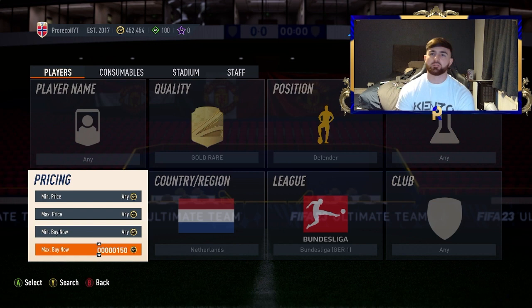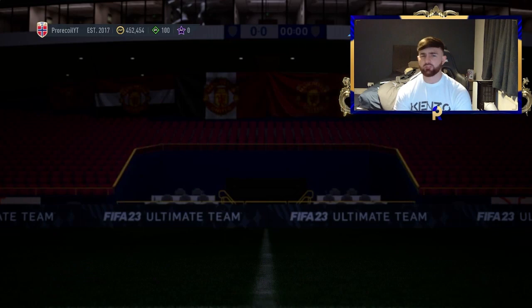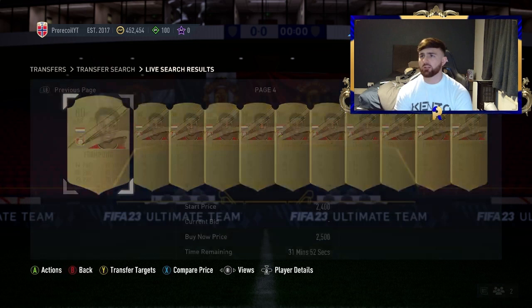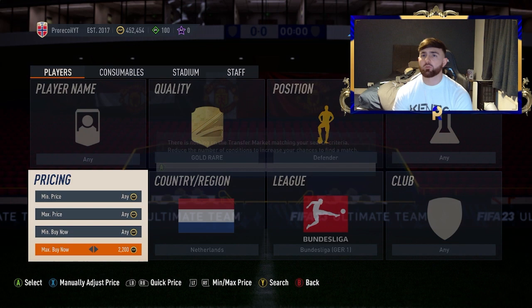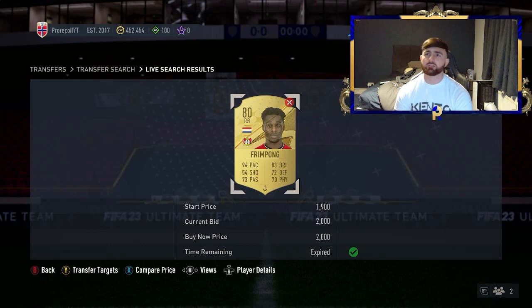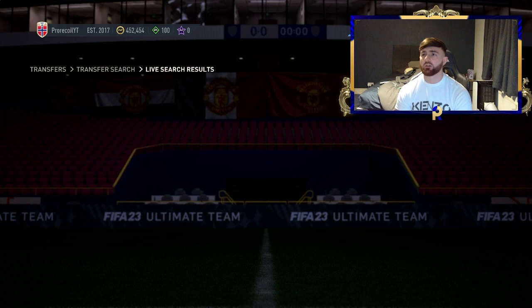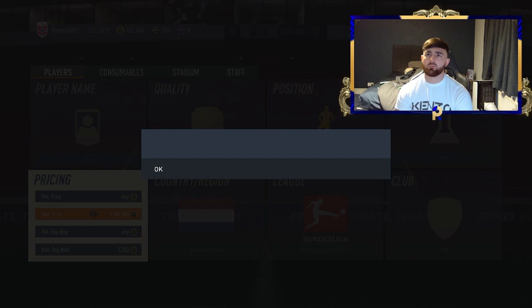We're going gold rare defender, Netherlands, and Bundesliga. So we've got Frimpong and De Ligt here — you're more likely to be picking up De Ligt, but Frimpong is definitely going to be available too, and since he's in form right now, you've got a better chance of some good profit. There seem to only be two pages. We'll sell at 2,500 — EA tax on that is 125 coins, meaning we need to buy at around 2,175 for 175 coins profit per card. One came up straight away!